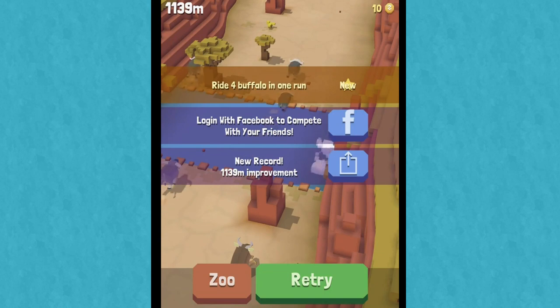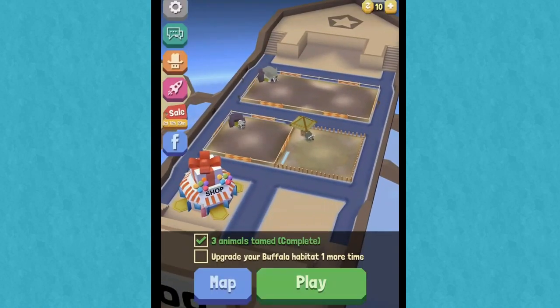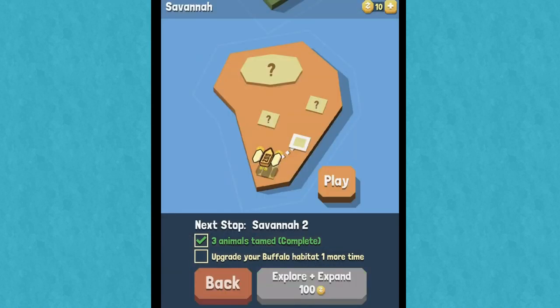Ride four buffalo in one run is one of our new goals — that's so interesting. So is it just kind of like an endless runner? I love playing these games blind, so I have no idea what's happening. Look, we have two buffaloes!